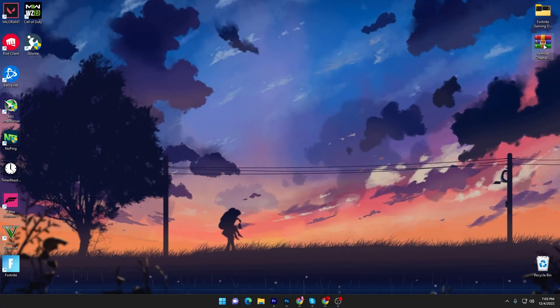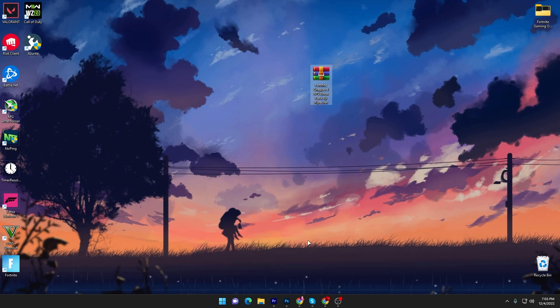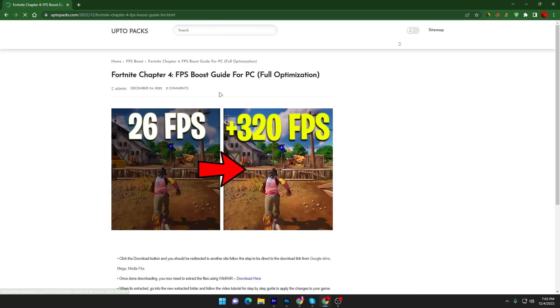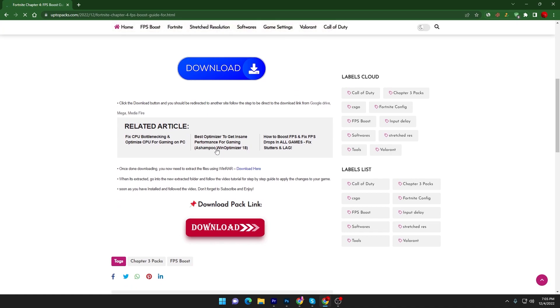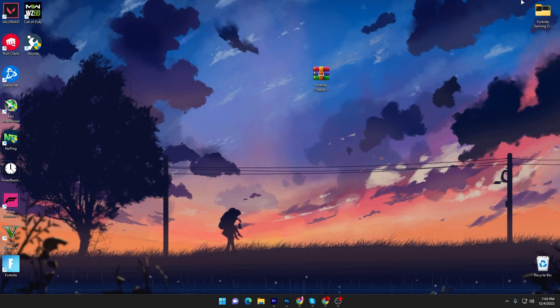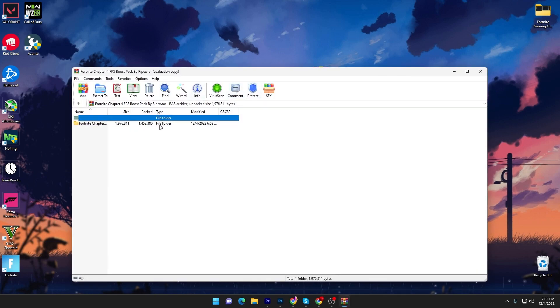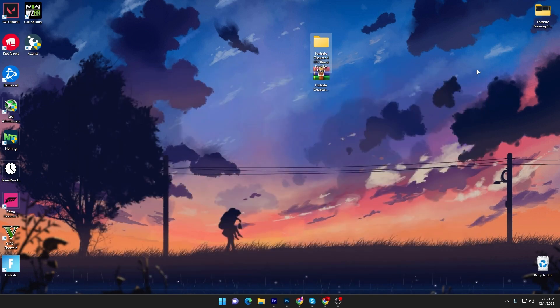In the first step you have to download this Fortnite Chapter 4 FPS boost pack on your PC — the link is available in the description. Simply open the link, it will take you to my website. Scroll all the way down, click the download button, and download this pack from the media file. Once downloaded, you'll have a zip file. Right-click it, open with WinRAR, and drag the folder to your desktop. You can use 7-Zip or WinRAR to extract it.